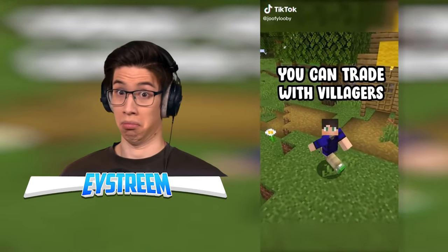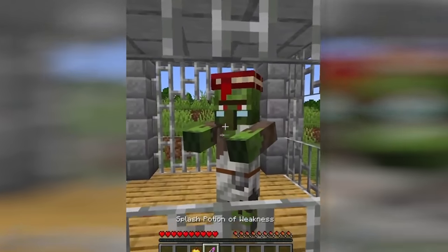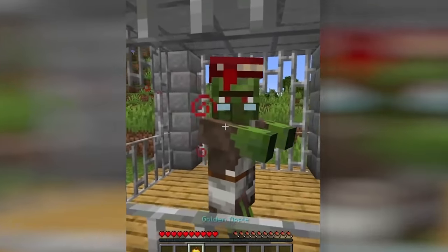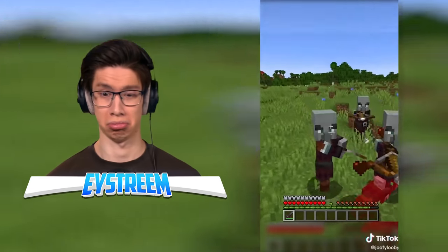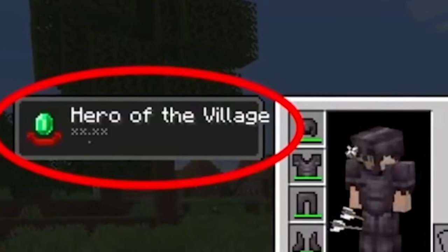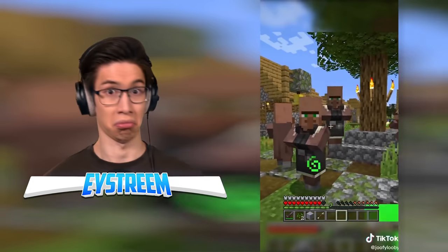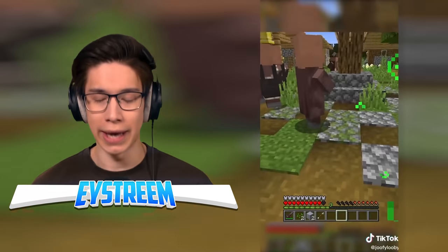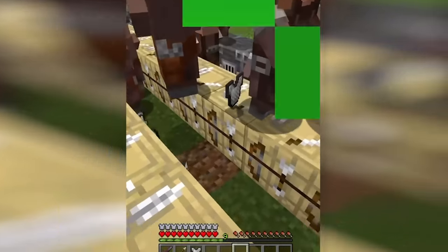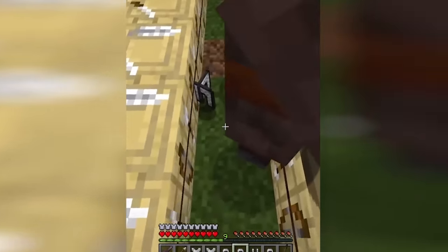Did you know you can trade with villagers for zero emeralds in Minecraft? I'm not talking about the thing where you cure zombie villagers and they lower their prices — this is something completely different. After successfully protecting a village from a raid, a player will receive the Hero of the Village status effect. When you have this effect and go back to the village, all non-working villagers will throw you gifts for free. These gifts depend on the type of villager and some are actually pretty rare. Armorers are guaranteed to give you chainmail armor and Fletchers will always give you some type of tipped arrow.